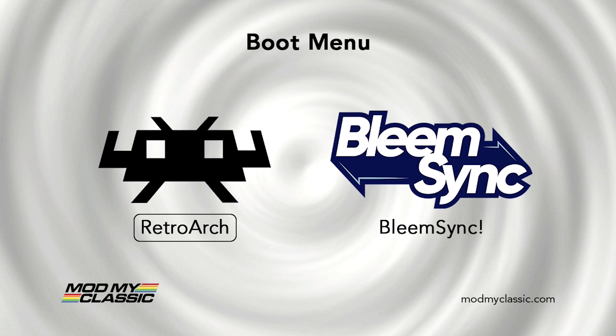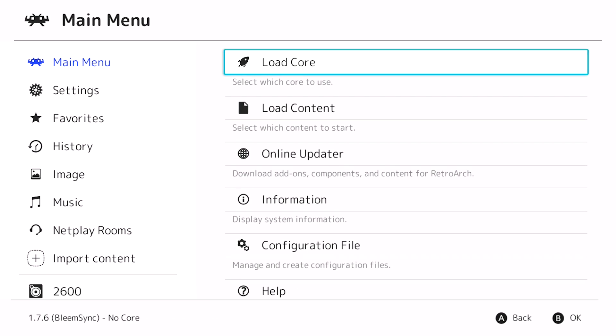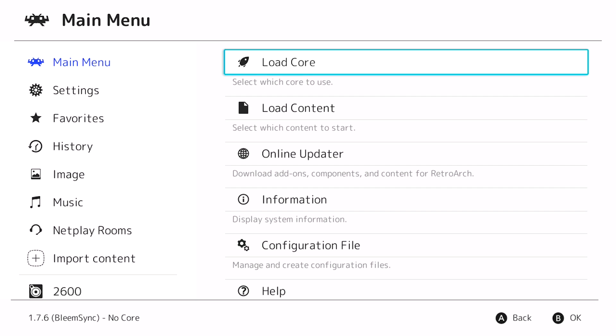Here we are on the boot menu of the PlayStation Classic. Another cool feature is that on the physical buttons, if you press the Reset button it will switch between the two different options on the boot menu. I'm physically pressing the Reset button and it's bouncing back and forth. To select one, you press the Open button and it opens that application. I pressed Open and it booted up RetroArch.